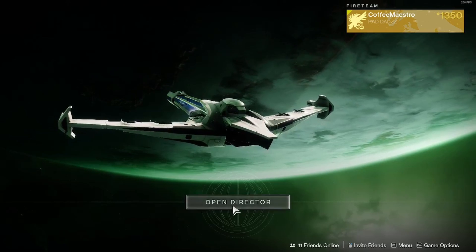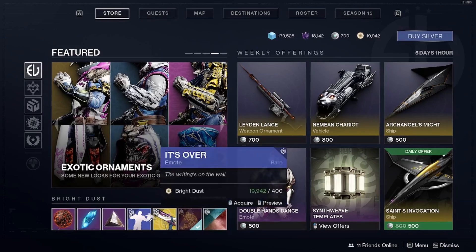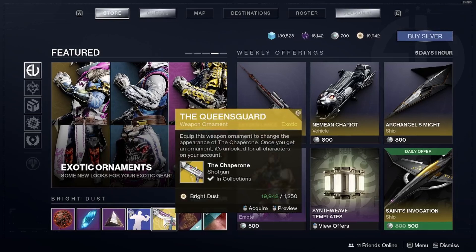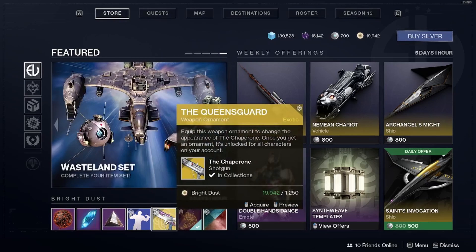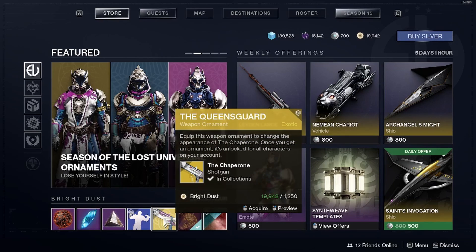Log into Destiny 2, open the Director, go to the Store, and go to the Featured section under Bright Dust. You're going to see the Queen's Guard ornament for the exotic shotgun The Chaperone. As of the making of this video, you have five days to get it — it costs 1250 Bright Dust.